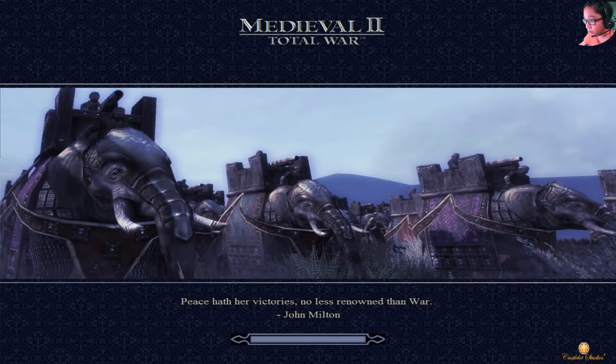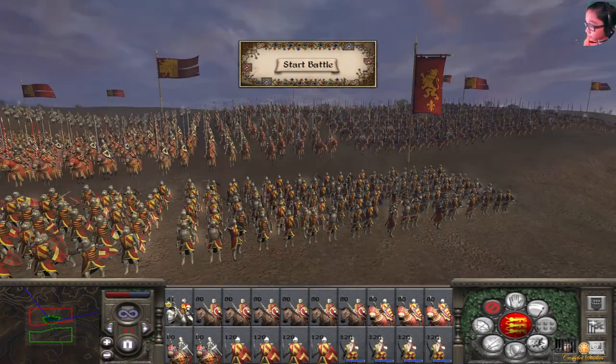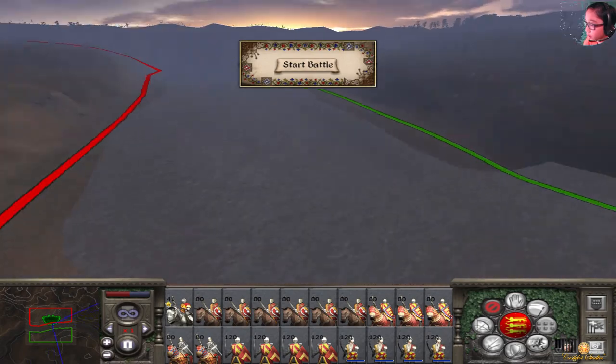We are on a new map — new to me — called River Jordan. It's sunrise with a dust storm occurring, and here is the map.